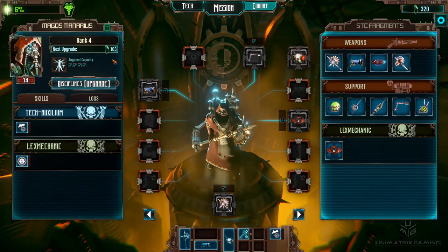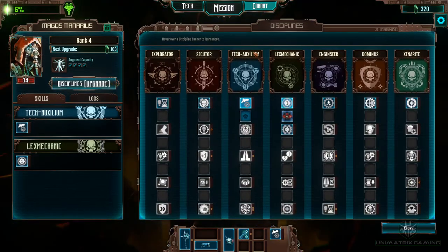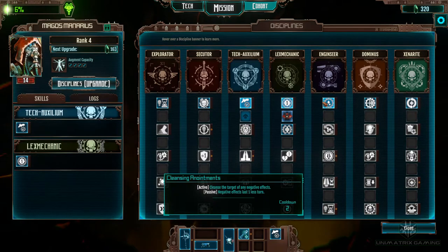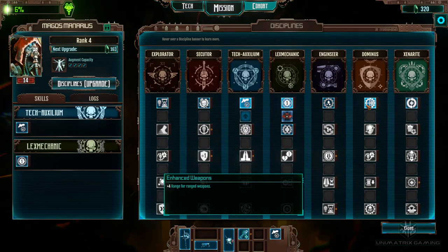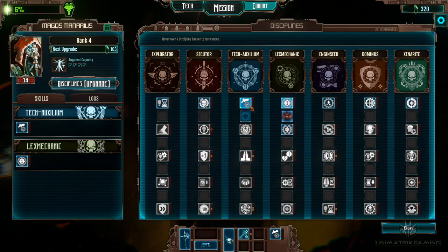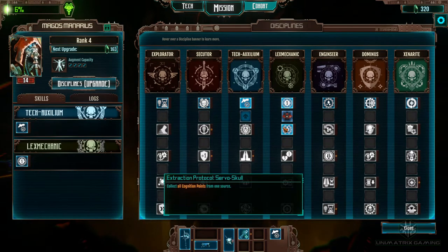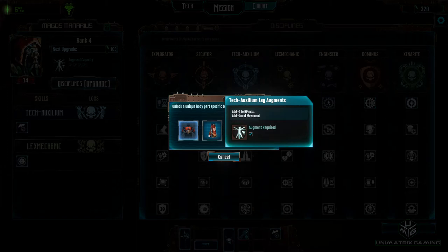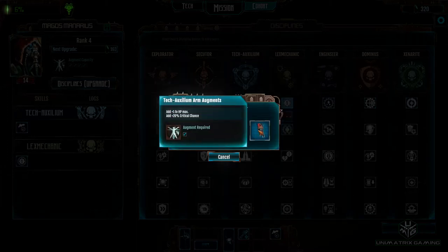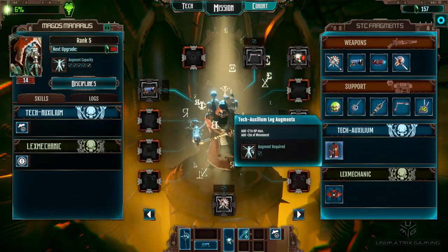Our next upgrade is 163, so that's going to be 360 actually. We should be able to get an upgrade with both of them. Do I go for a bit of armor, or do I go for a new tech tree? Let's have a look. I'm going to go for another piece of armor to try and get us a little bit tougher. I've got two HP, two movement, two energy armor, and a critical chance — I think we'll go for this one. It's not only some HP, we're going to get a little bit of extra movement, which is going to help us get in and out of fights.